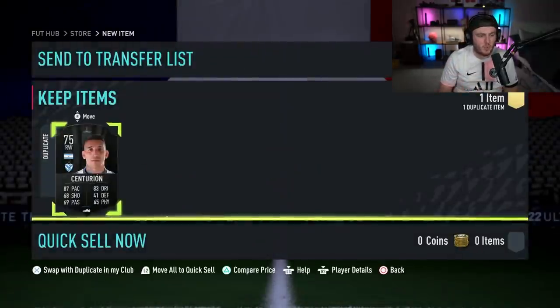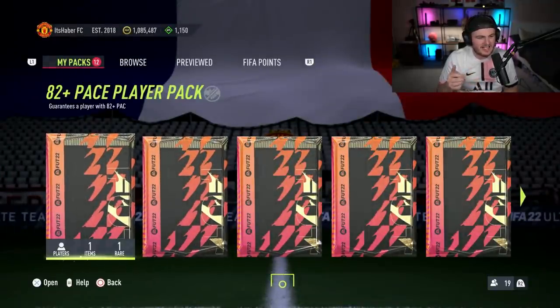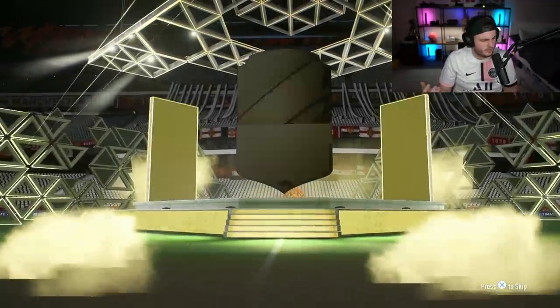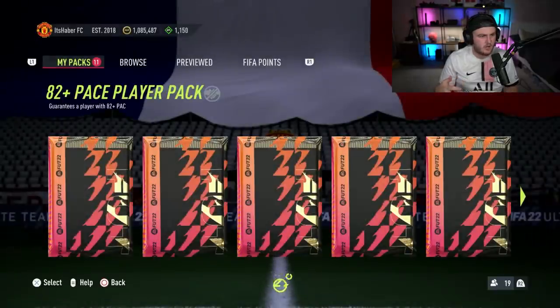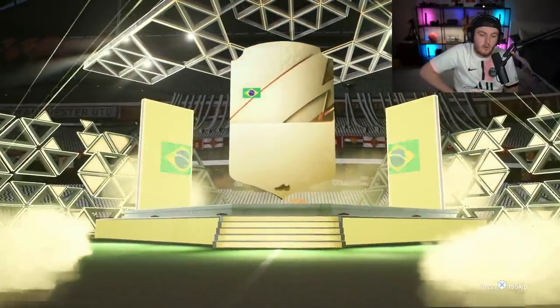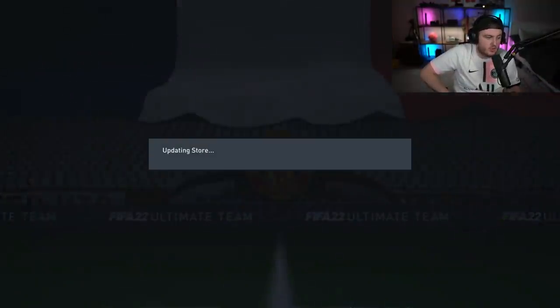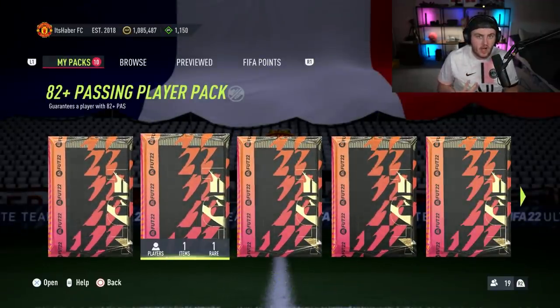We've also got Adidas numbers-up players in packs as well. I don't think you can pack icons or anything like that. It just says 'guarantees a player' — so theoretically heroes and icons should be possible, right? But it says 'rare gold' on the SBC, so never mind. Five pace packs done — Sterling and then nothing else notable.